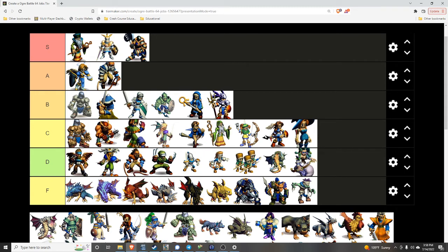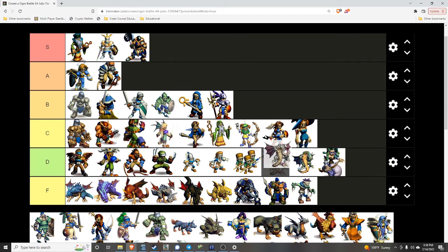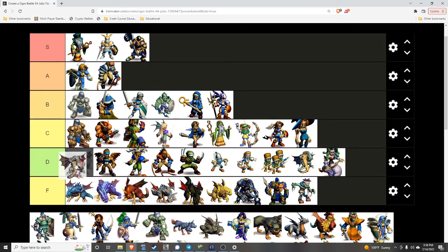Wyvern — upgraded version of the Worm. He's still crappy, does decent damage, but there's just no reason to have him. Still D, but he's better than the Worm. Obviously he's better than the Witch in terms of combat, but she can put him to sleep. As a small character, if you want to level up your characters, she's pretty good.